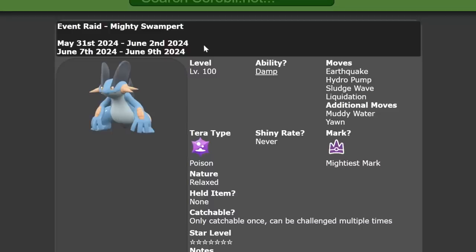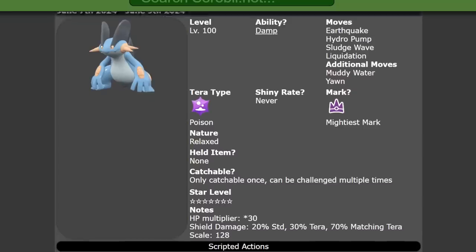The Swampert seven-star Tera Raid event runs from May 31st until June 2nd as its first phase, returning June 7th through the 9th for its second phase. The Swampert will be level 100 with its hidden ability Damp and the moves Earthquake, Hydro Pump, Sludge Wave, and Liquidation, with additional moves Muddy Water and Yawn. It will have the Mightiest Mark, cannot be shiny, and carries the Poison Tera type with a Relaxed nature.